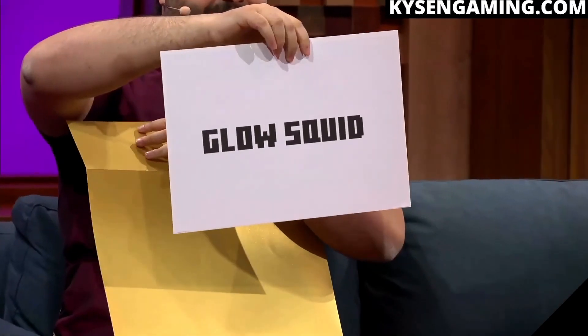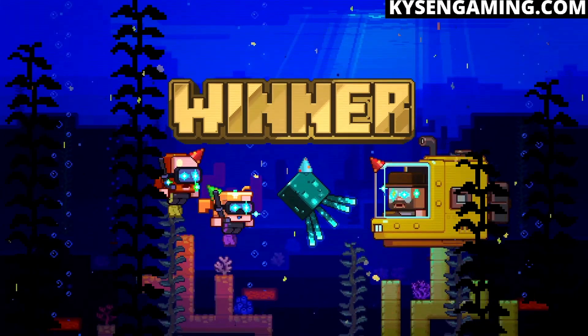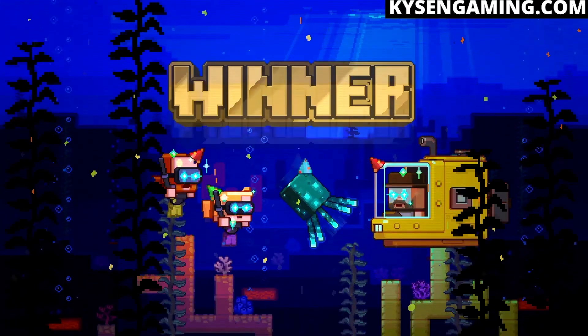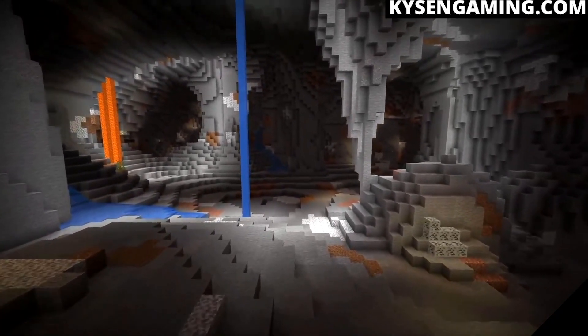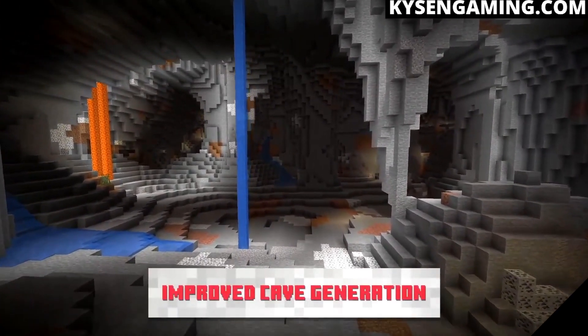First, a quick announcement: the new mob vote winner is the glow squid, which will light the deep dark oceans and will be illuminated, although they do not currently emit any light. So Minecraft 1.17 will have vastly improved cave generation that has had a huge amount of work done on it from the Mojang team.